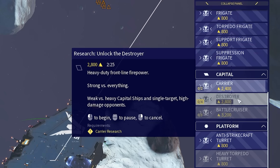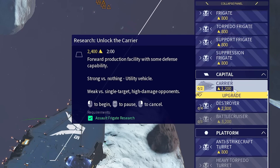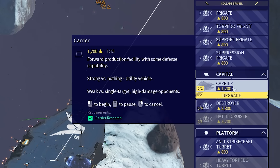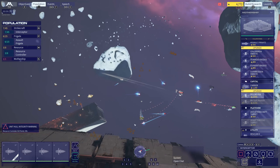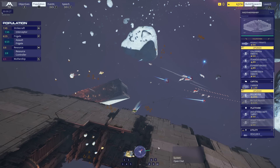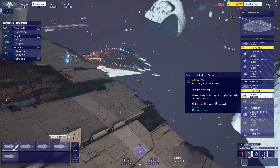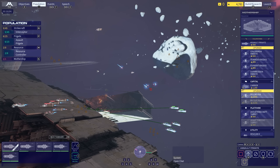Next up — can we make a destroyer? No, we need the research. We're waiting for carrier to finish. Carrier is strong versus nothing — it's a forward production facility for defenses. It's not even a weaponized aircraft, it's just a holder of ships. We're about to lose another resource gatherer. We're learning a new piece of the puzzle here — pushing up front into the center and fighting for the central resources seems to be the matter. Research for destroyer is almost here. I have a feeling the minute I get a destroyer out, they're going to have a destroyer out as well.